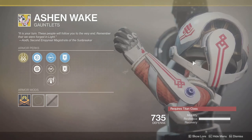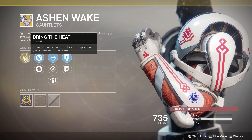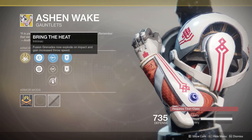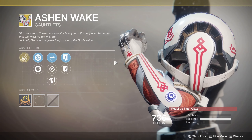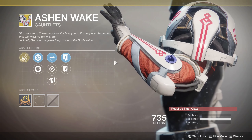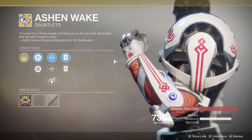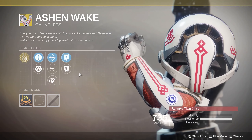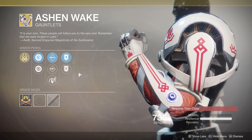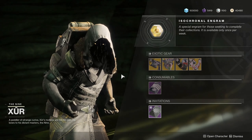Finally, for Titans we've got Aeon's Wake — probably the weakest of the three. Its perk makes fusion grenades explode on impact with increased throw speed, rather than attaching to targets. I've never really seen a huge benefit to this. The mods include linear fusion loader, submachine gun loader, momentum transfer, and special and heavy ammo finder — none of which will mean much going into the fall.